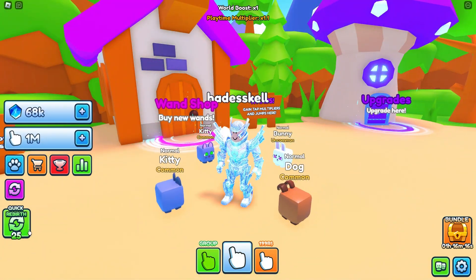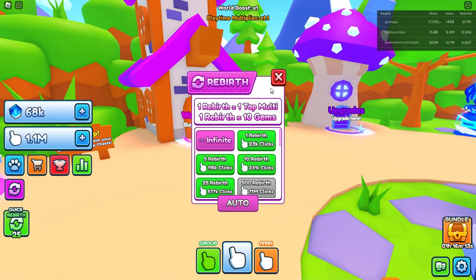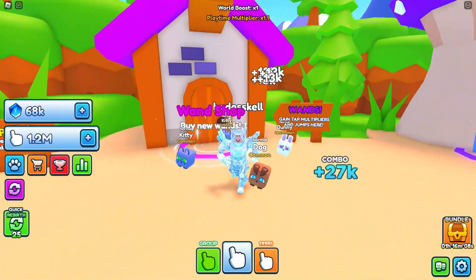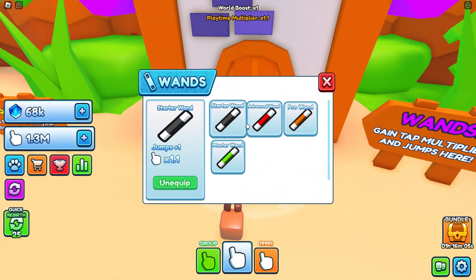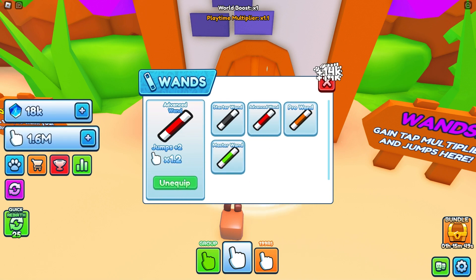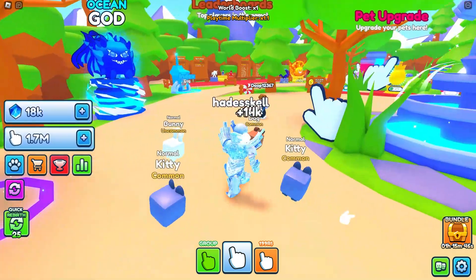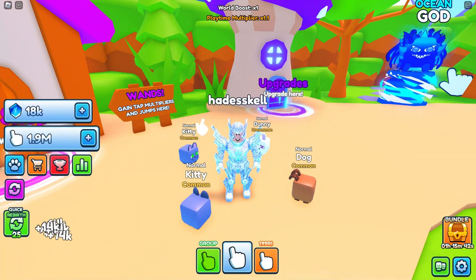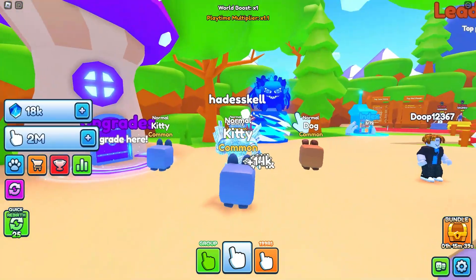After playing for around 30 minutes, we have now reached — scrolling up the leaderboard — 231 rebirths. They have wands which you can purchase with gems. Basically, gems are currency you get by transferring your clicks into rebirths and getting currency back in return. We're gonna buy the advanced wand because the click multiplier is honestly beneficial for earning more rebirths.